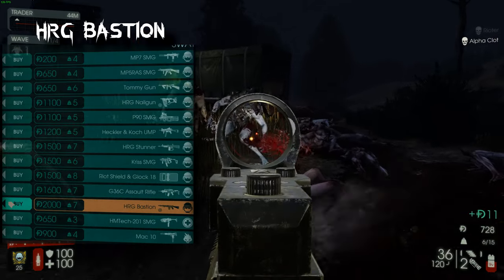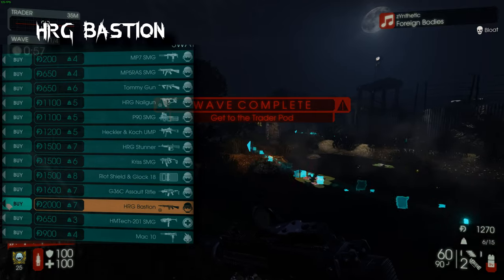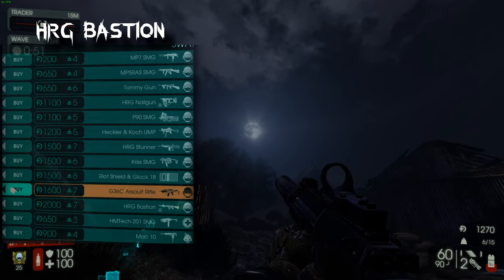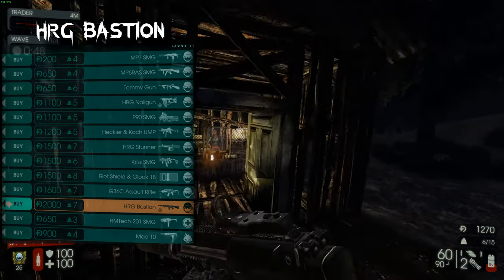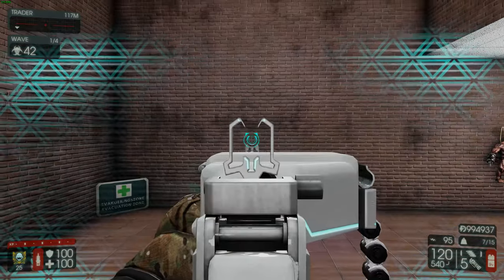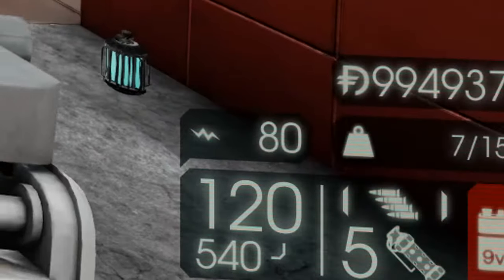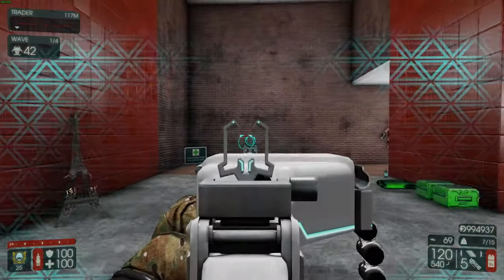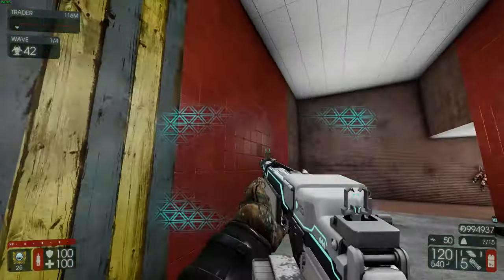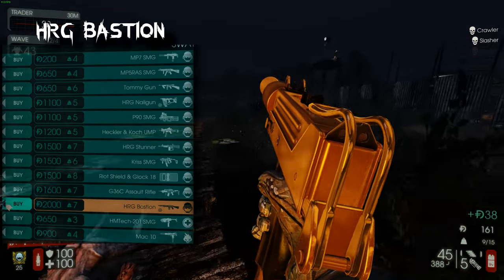The HRG Bastion is a very meh gun. The damage isn't great on it; it has an extremely high rate of fire but it's also very expensive at 2000 dosh. You're better off buying the G36. The Bastion's main gimmick is its alt fire energy shield — you hold it up and it gives you a huge decrease in incoming damage, which is useful for Flesh Pounds or kiting, though you have to manage the energy. It's an option, still a fun gun, but not the best.